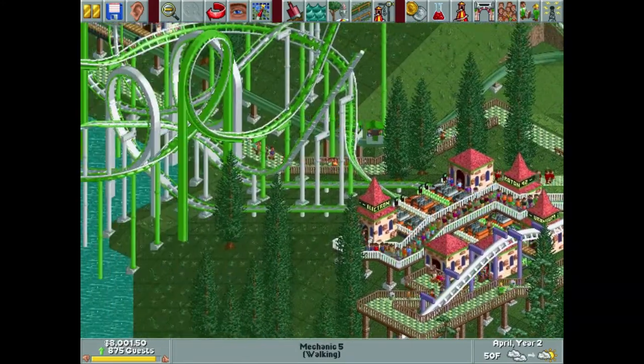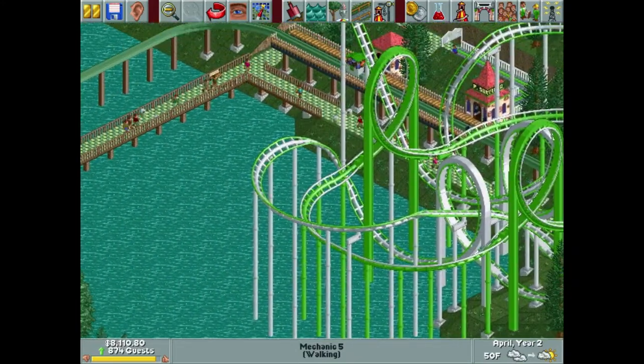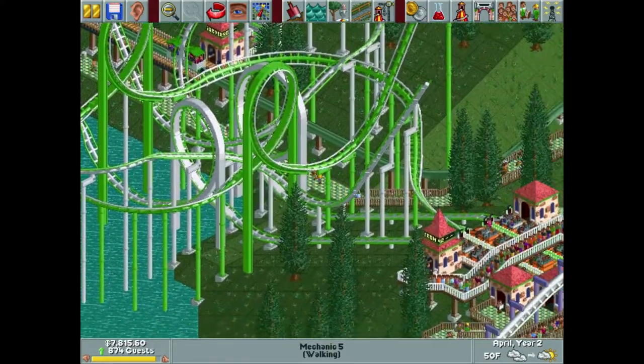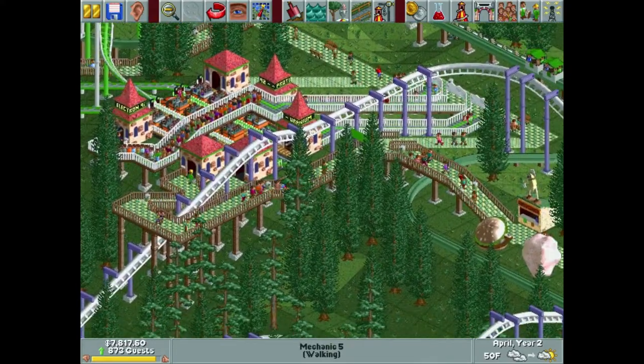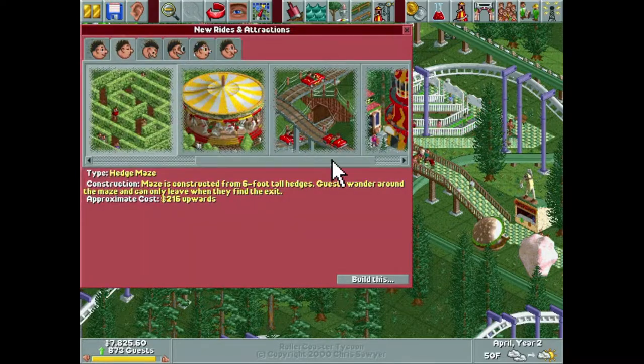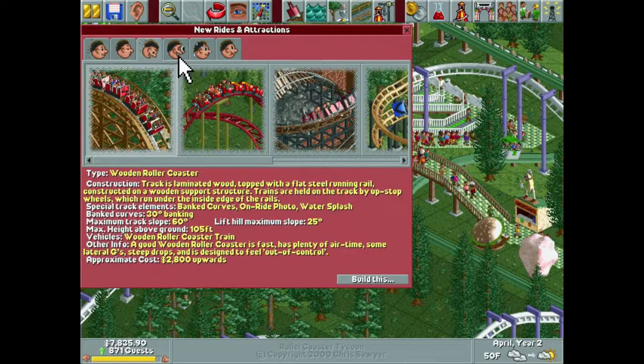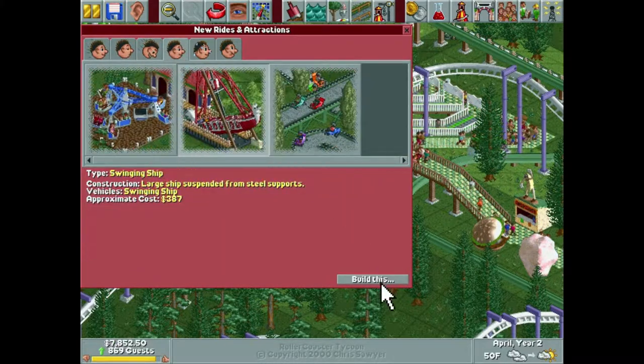Between last episode and this one, around our park we now have benches and trash cans. I haven't done light posts yet — I will do those eventually, probably before next episode, maybe not. In this episode I wanted to take care of a small thing or two, probably a swinging ship.